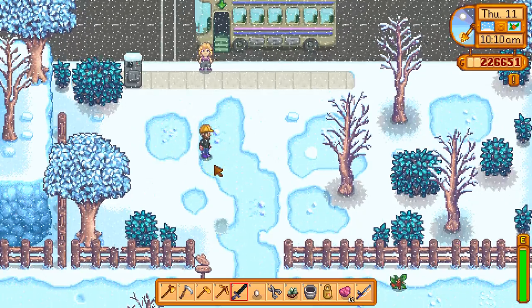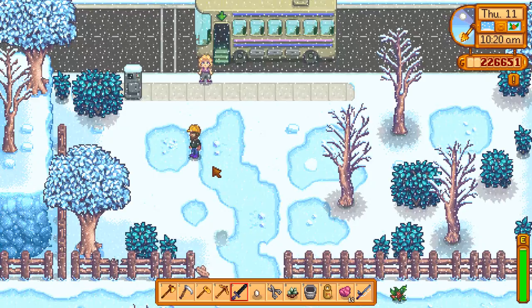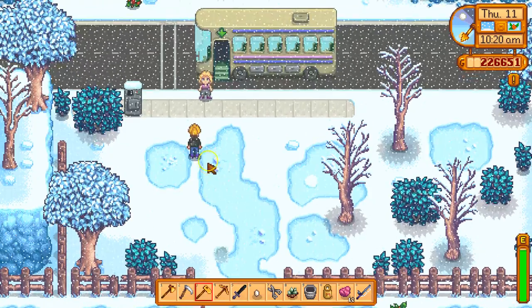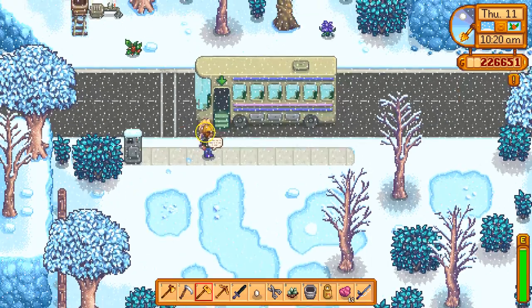The particular fish we're going to catch today will be in the desert. You can unlock the desert by going to the community center and spending a ridiculous amount of money to unlock the vault. Once you have that done, Pam will start working at our bus station again.